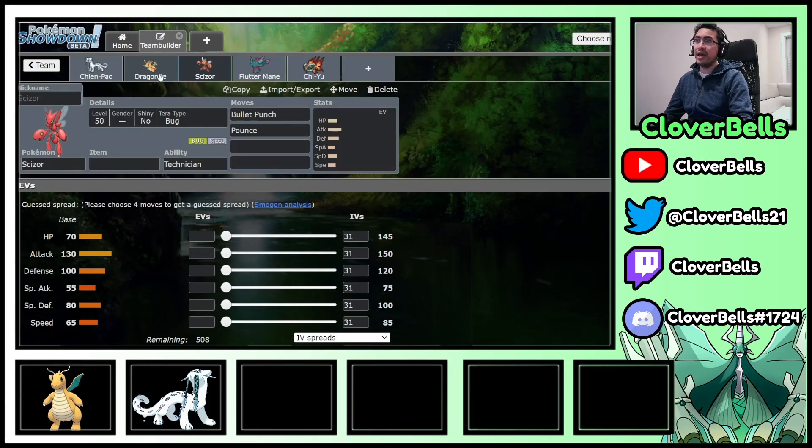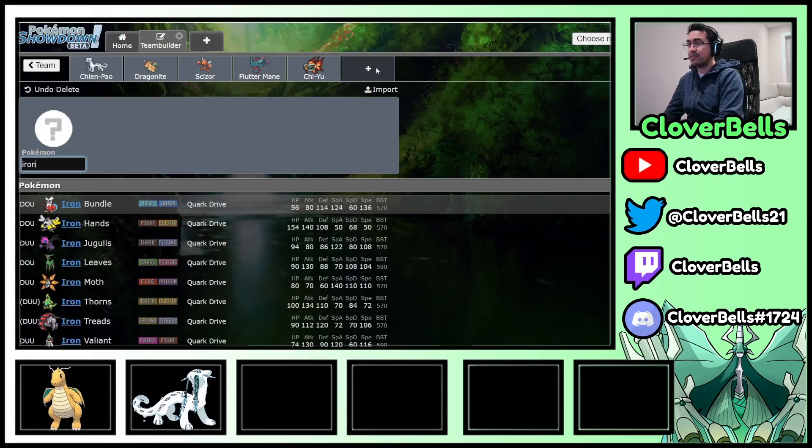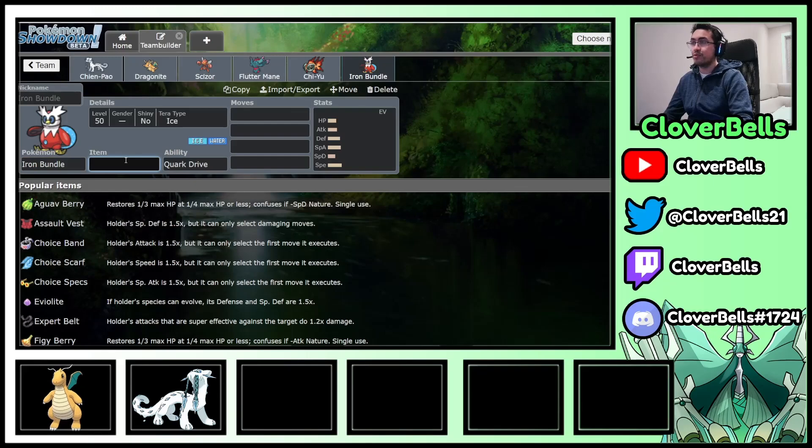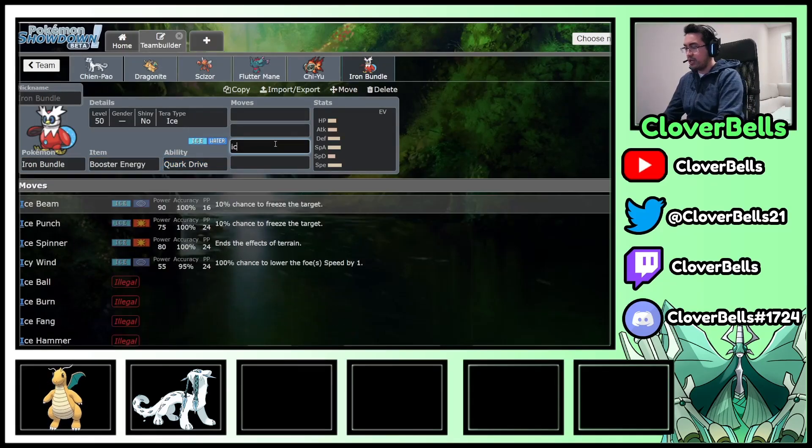From here, you can see we have a Dragon-Fairy-Steel core: Dragonite, Scizor, Fluttermane. Some of the successful teams in Series 2 also used Dragonite, Scizor, and Fluttermane depending on the tournament. I figured let's bring that archetype over here along with Chien-Pao, and we still get special attack coverage from Fluttermane and Chi-Yu. To round out the last slot, I like the Iron Bundle here with Booster Energy for speed control with Icy Wind pressure.